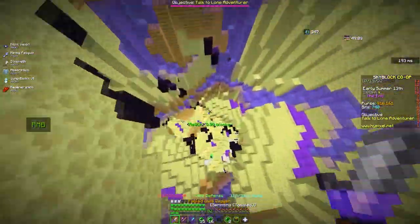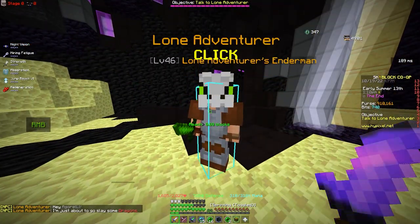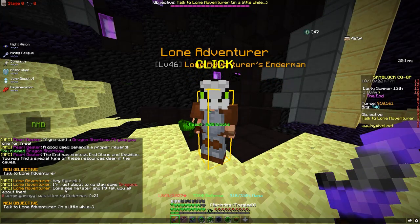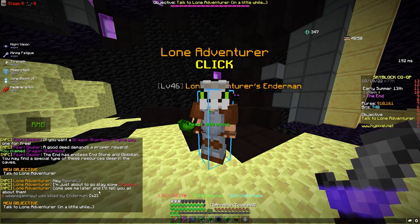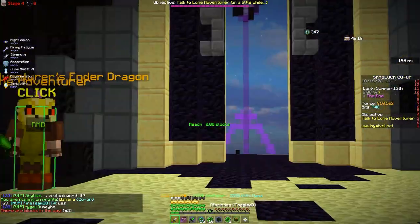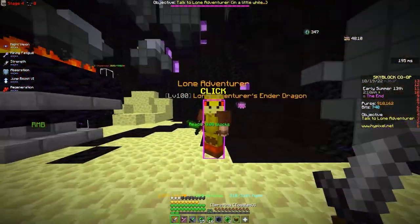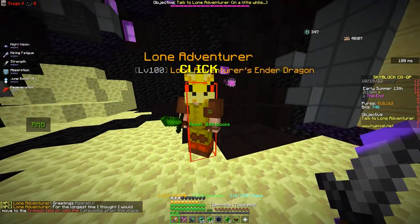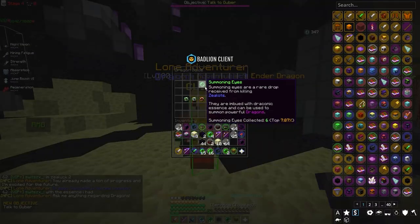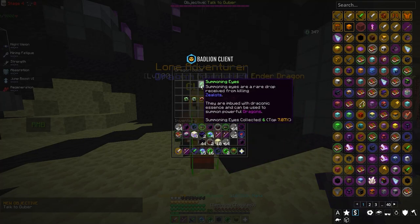Then you have to talk to the loneadventurer again — he'll be back at his usual spot down below. He'll say he's going to slay some dragons and will tell you all about them after a while. You just have to swap to a new server lobby, and this NPC will appear in superior armor and level 100 enderion. He'll show you all the dragon information — how many summoning eyes you have, how many dragons you've killed, and more.